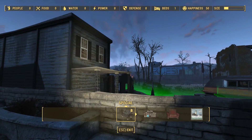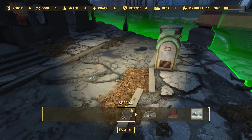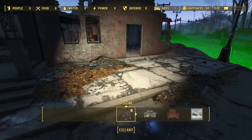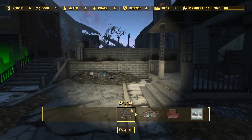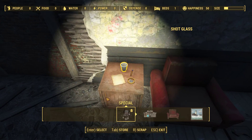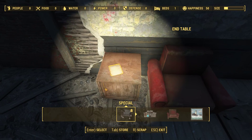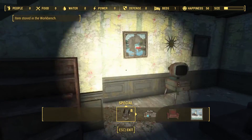The other problem we're going to have here, aside from your host, is that this character does not have nearly the construction ability, or let's say social ability, of the Pathfinder character that runs Nuka World. It means that I don't have supply lines, so I'm not connected to any of my other settlements.